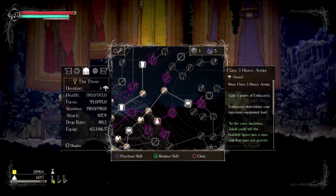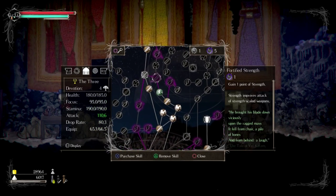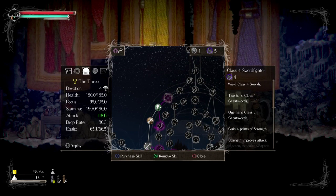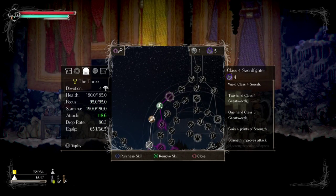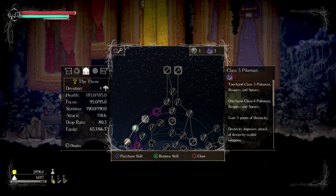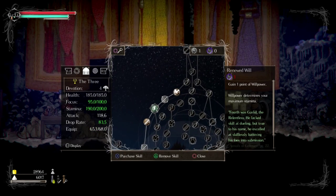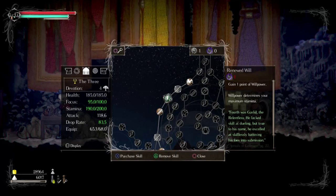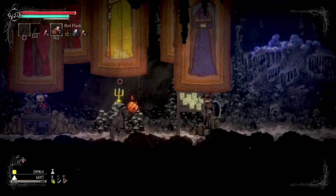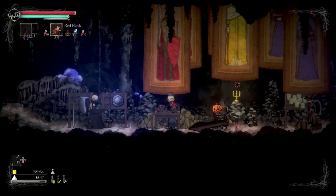I already bought the shield upgrade earlier. Let me upgrade everything — this is a class four greatsword. I'm trying to move toward class five just in case I need it. As I mentioned in the last episode, these little white spots on each icon can be upgraded three times. I now have a little bit more equip load, but I still can't use my shield — even after that it's too heavy.